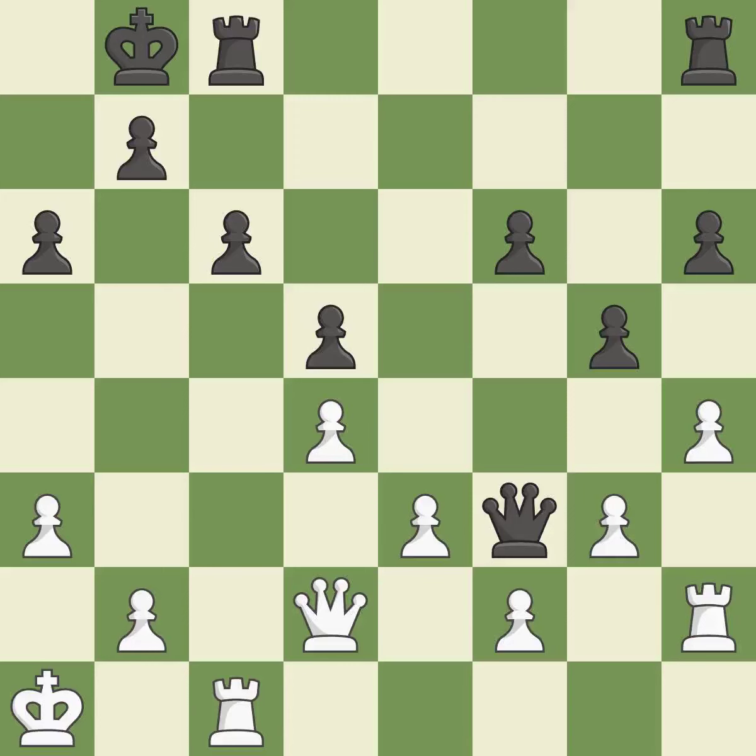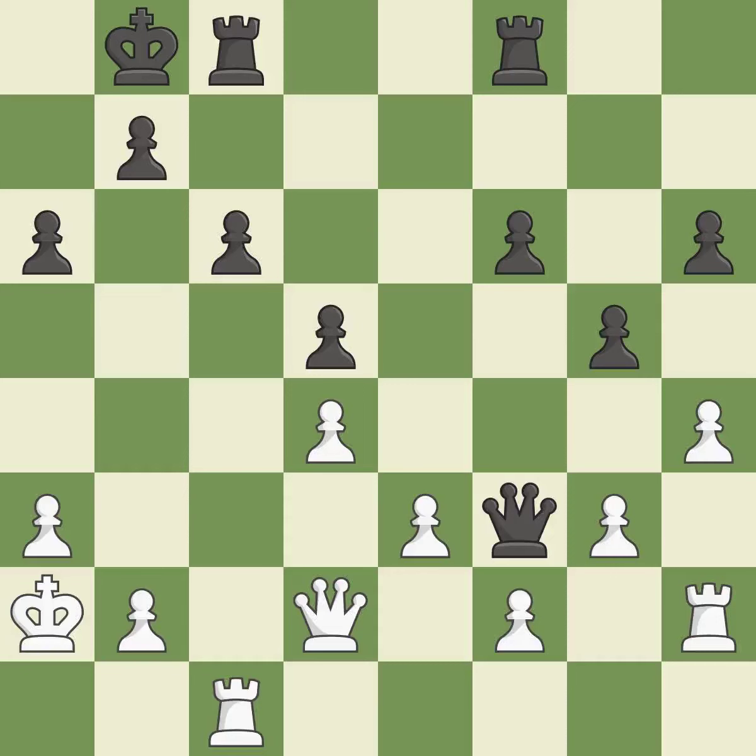This is the strongest option — it is best. This develops a rook off its starting square, getting it into the action. That's what I would have recommended — right on target. The rooks are coordinated and powerfully doubled on the file.